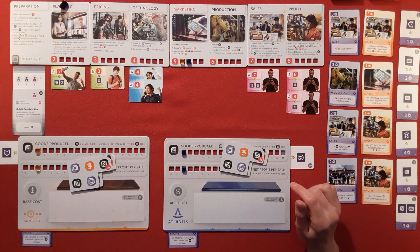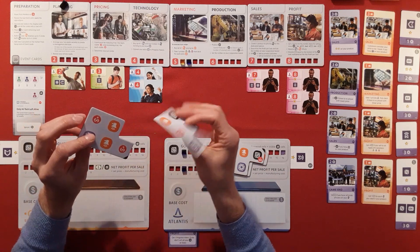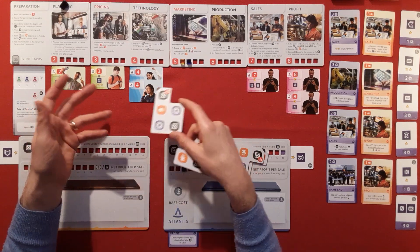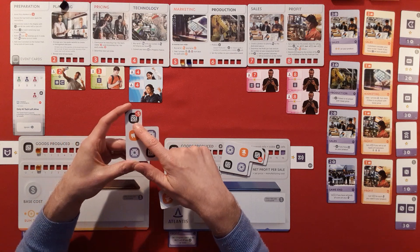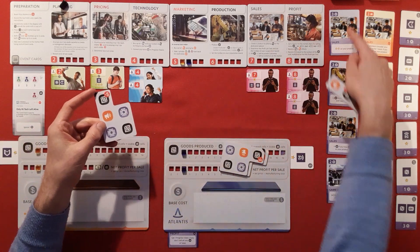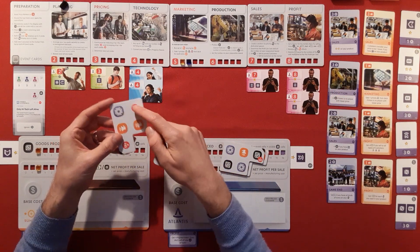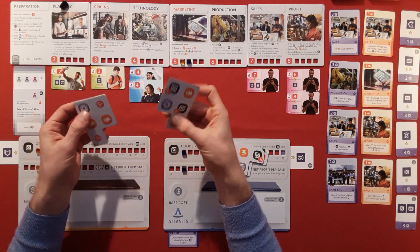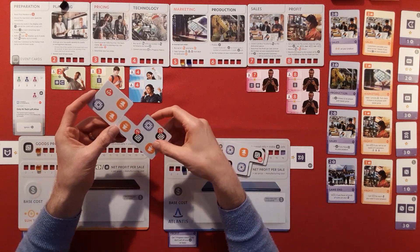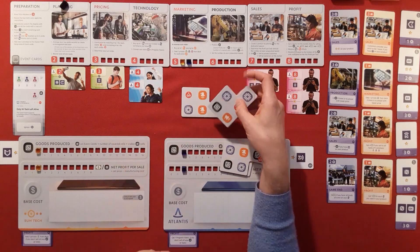We then move over to planning. In this stage each player arranges their player boards — they've got different things on different sides: pluses and minuses. The minus dollar impacts your price, so if you want a lower price you want that visible. The black crates mean more goods produced. The blue symbol is about technology and acquiring items. You've got marketing icons and plus dollar symbols. You have to cover at least one spot for a legal move — you could not cover all of them.